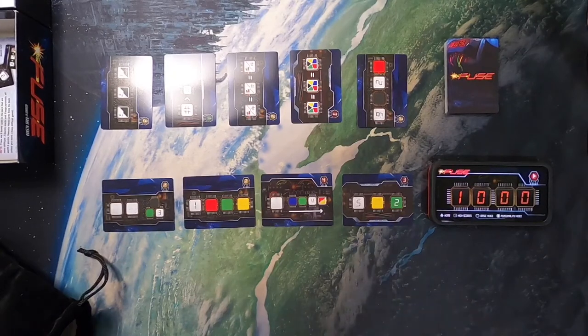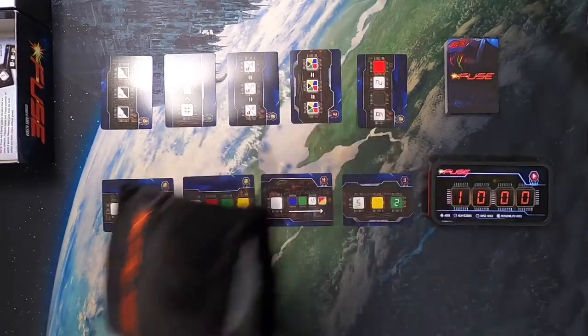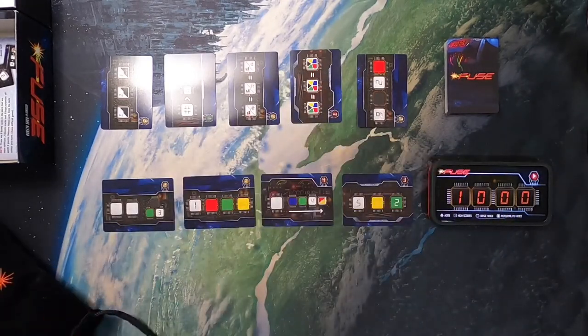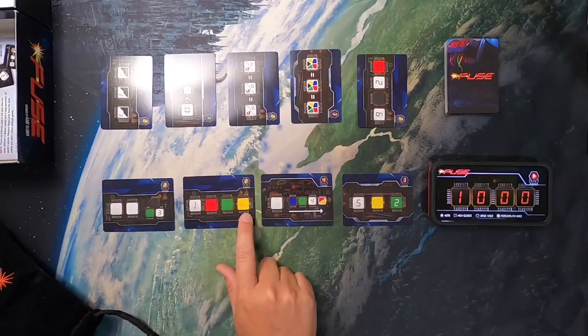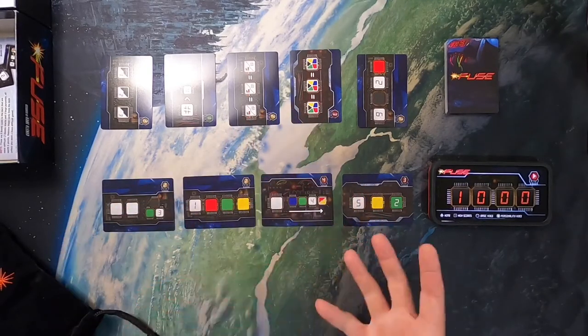It's also a game that can easily be played solo. Pretty much what you'll find in the box is just a set of cards, along with a bag of dice. It does come with a nice dice bag, and the dice are simply various colors — you can see all the color options here: blue, red, green, black, and yellow, numbered one through six.